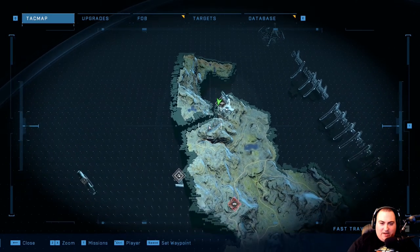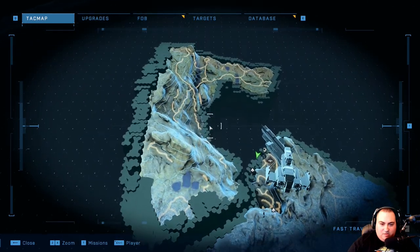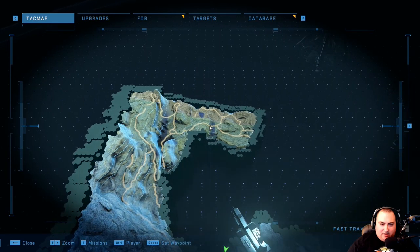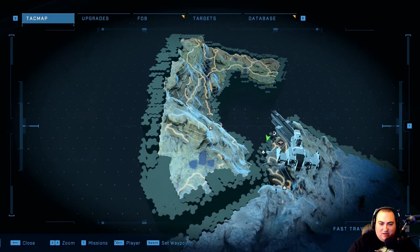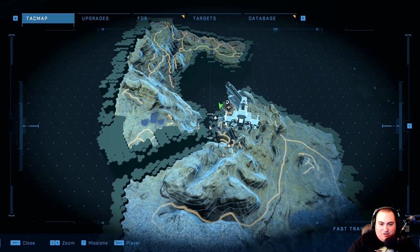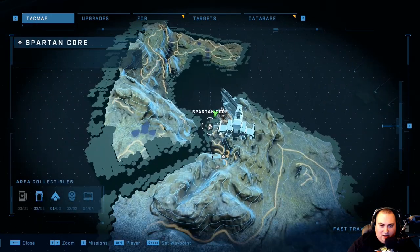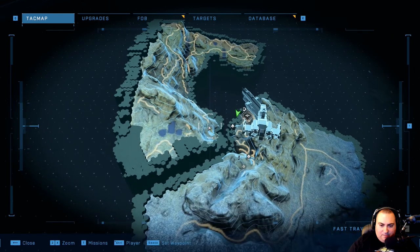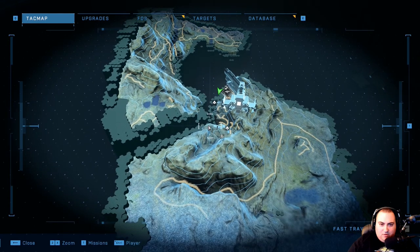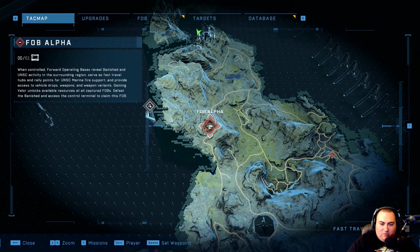We're up here for now. I do want to explore all this because there's nothing critical out here, and it's not really that large of an area, so I feel like that shouldn't take too long. Looking at the map, I don't know if we can get across that chasm yet — we might have to unlock a few things to get there. But what I want to focus on first is FOB Alpha.